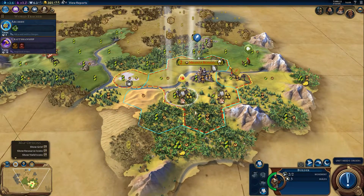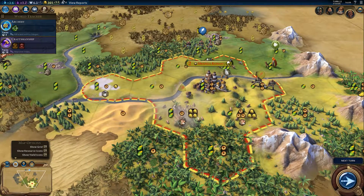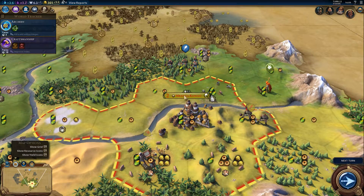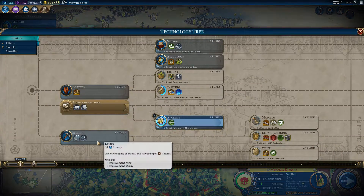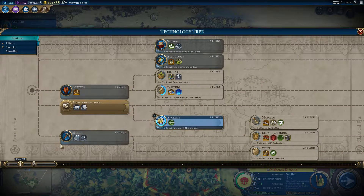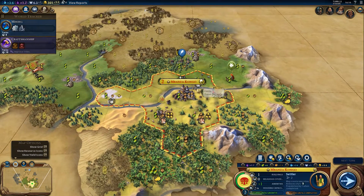I think I want to explore to the east as well. I can improve the pasture — plus one gold. I didn't know that it was a camp, I thought it would make a pasture. I should have improved this one instead. Let's go with mining, and then we can improve the cattle and then the salt, so we can focus on production rather than gold.